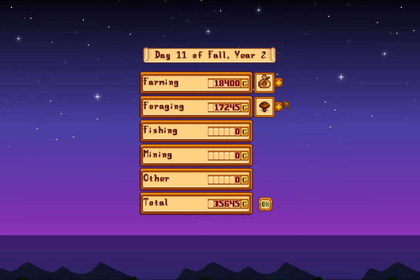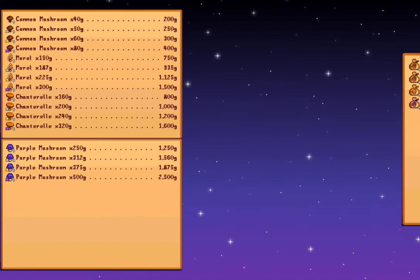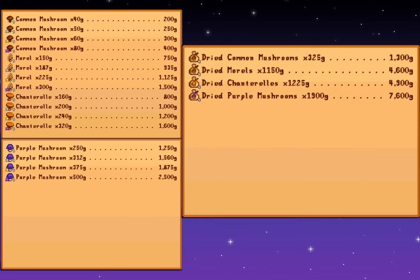If you're curious about how much money you can make with mushroom logs, Bella's done the work for you. Dried mushrooms are best for base to gold quality, while iridium quality mushrooms actually sell for more individually. It looks like the quality of mushrooms does not alter the sell price for dried mushrooms either.